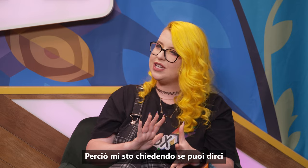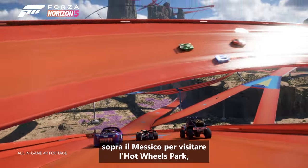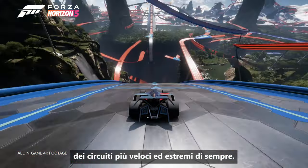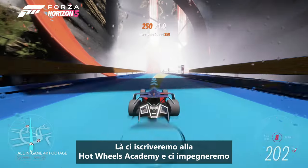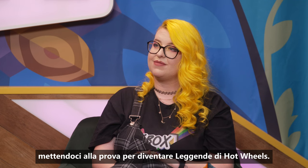You travel to the clouds above Mexico to visit the Hot Wheels Park, which is comprised of over 200 kilometers of the fastest, most extreme tracks yet. Once there, you'll join the Hot Wheels Academy and set out to take on Forza Horizon's most extreme racing yet and prove yourself a Hot Wheels legend.